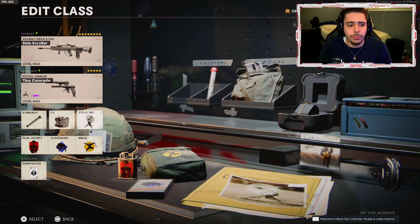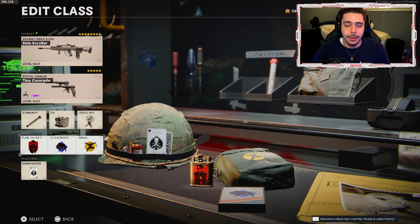There's the setup if you guys want to jot that down. We got Stimshot, C4, and Field Mike. My three perks: Flak Jacket because explosives hate me, Scavenger to keep using my weapon, and Ninja so I'm stealthy — I can flank and enemies don't know where I'm at. I got some cold new gameplay for you guys to enjoy. We went off. This thing is amazing.